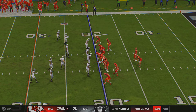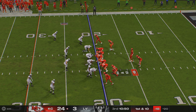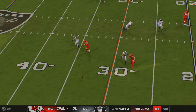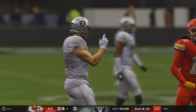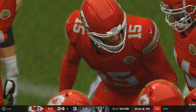The Chiefs' offense is about set to begin this drive. In motion left, one of their tight ends. Mahomes now to throw — throwing quickly there, but it's incomplete. He could have scanned downfield forever, but there wasn't anything available. Ends up throwing an incompletion, and I think he'll take that.